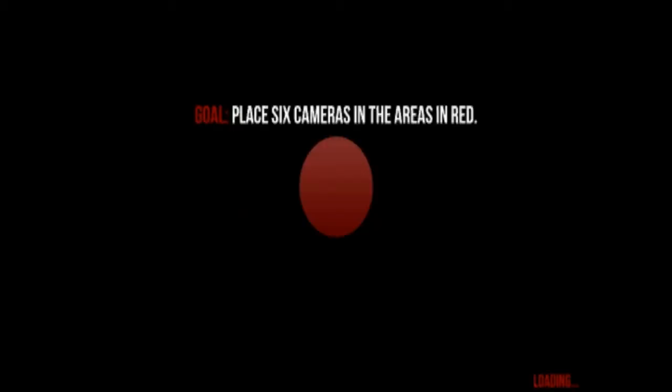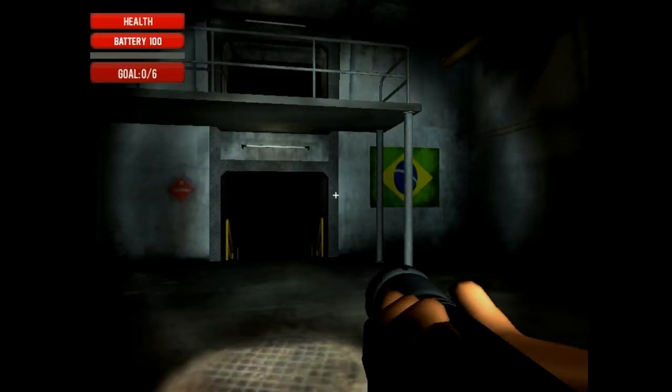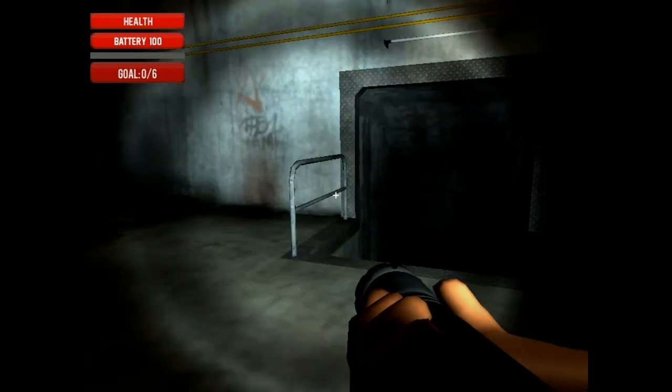In-game text: 'This place is full of strange things. Many people have heard scary things coming from this place. I want to find out what to do.' The goal is to place six cameras in the areas marked in red. That seems simple enough — kind of like Slender, kind of. But oh wait, whoa.